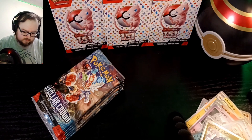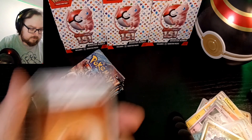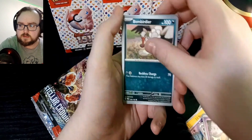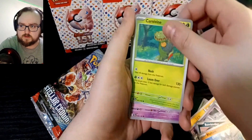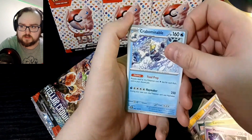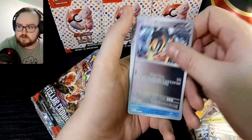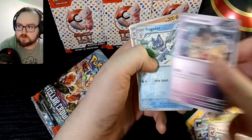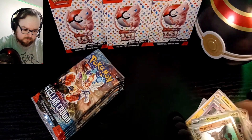On to pack number three. So now we have a Fighting Energy, Ymask, Bombardier, Rhyhorn, Carnivine, Mewtwo — I just realized I was showing the holo on accident — Crabominable, Palonflame, reverse... it's a reverse holo Iron Boulder, Frogadier, and a holo Rhyperior. That's a weird looking reverse, it's hard to tell.